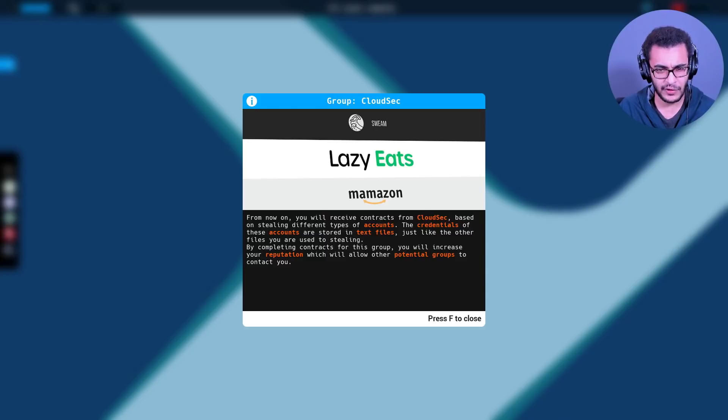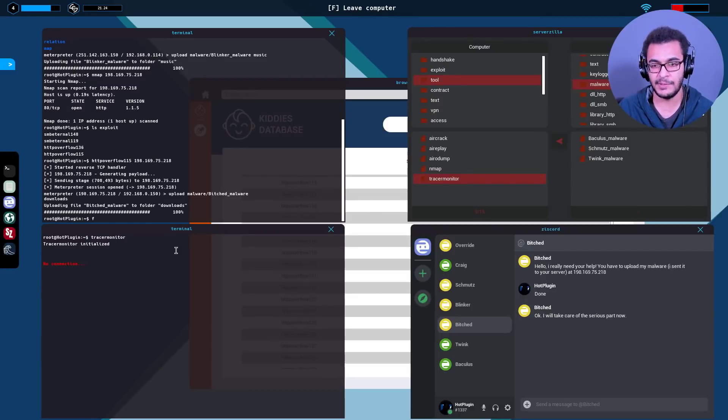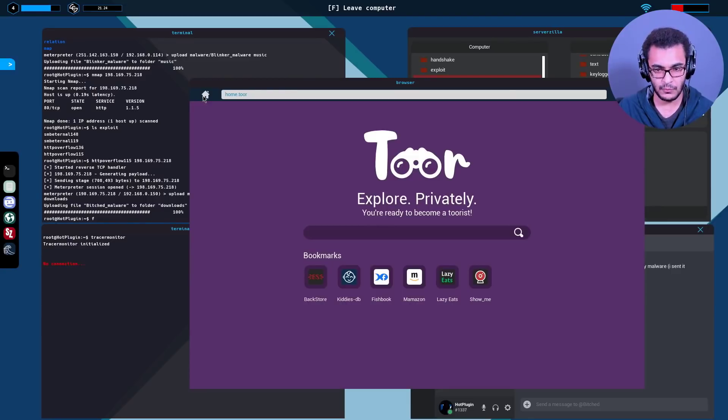From now on you'll receive contracts from CloudSec based on stealing different types of accounts. The credentials are stored in text files just like other files you're used to stealing. By completing contracts for this group you'll increase your reputation, which will allow other potential groups to contact you. Also, on the ShowMe website you'll find a list of vulnerable networks - this is Shodan! Oh man, that'll be updated over time and you can explore these networks. These guys deserve credit - this is way more content than I expected.